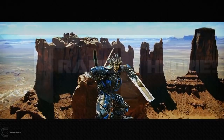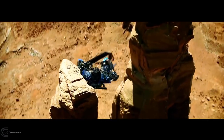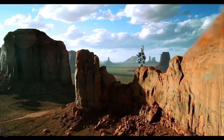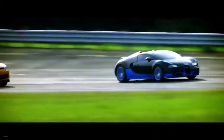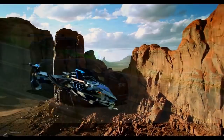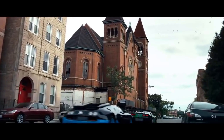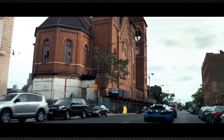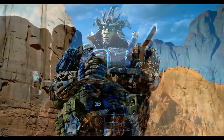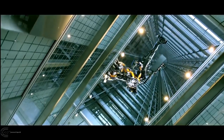Drift is a very interesting character in Transformers: Age of Extinction because he introduced the concept of double changers, which meant he could transform from a helicopter to a Bugatti Veyron. The thing with Drift is he can only pick one mode at a time — he can't just turn from a car into a helicopter. If he was in his Bugatti Veyron form and wanted to transform into a helicopter, he would first have to transform into his robot mode and then into a helicopter, like we saw when the Autobots were storming KSI.